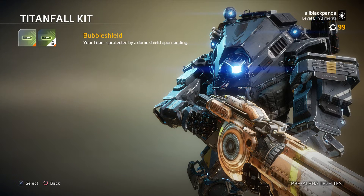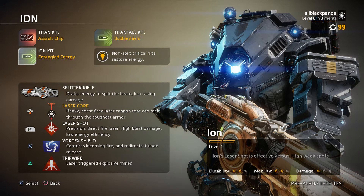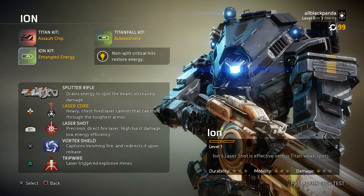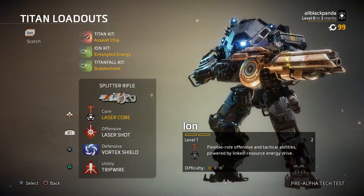The Titanfall Kit protects your titan with a dome shield upon landing and warps it into battle, so it doesn't just drop in normally. Ion's individual weapons include the Splitter Rifle that can split its beam to increase damage, the Laser Core which is a heavy chest-fire laser cannon that can melt through tough armor, precision direct-fire laser with high burst damage but low energy efficiency, Vortex Shield that captures and redirects incoming fire, Tripwire lasers, and explosive mines.